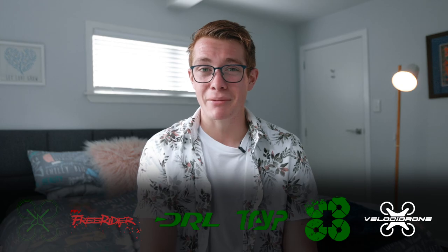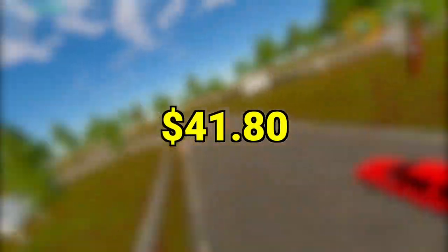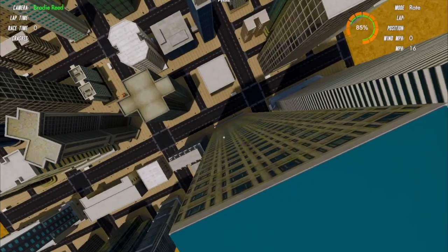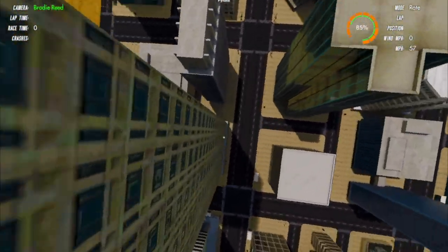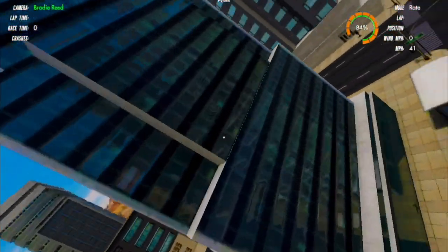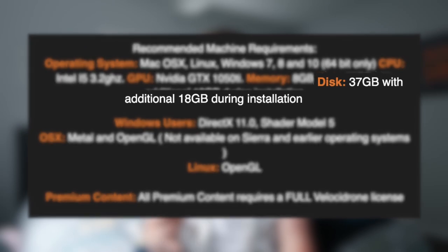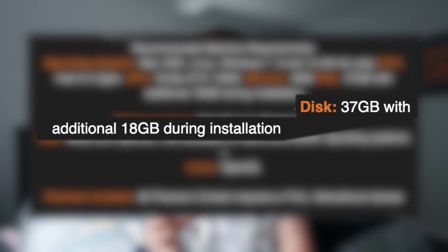Introducing Velocidrone, the most expensive simulator at $32.30. I also bought the Freestyle Pack for an additional $9.50, bringing the total to $41.80. Going into freestyle mode, I love how the quad flies — it feels even better than Liftoff, very realistic with the physics nailed. But that's honestly the only positive thing I can say. The graphics are pretty mediocre, it's very expensive, it takes up around 37 gigabytes of space on your computer, and there are no training lessons whatsoever.